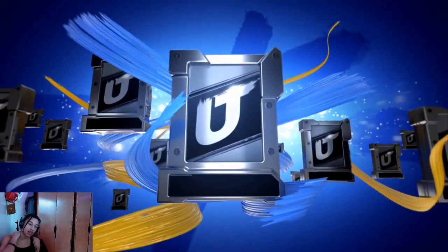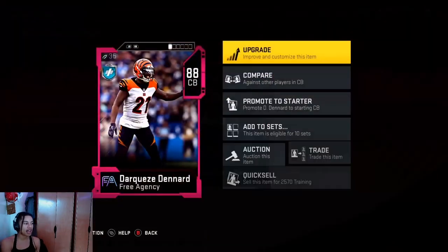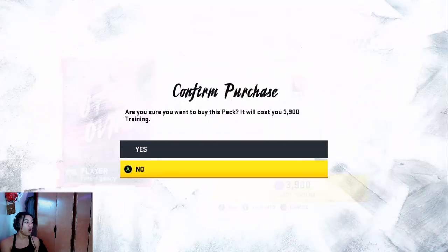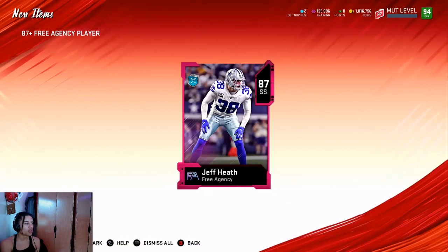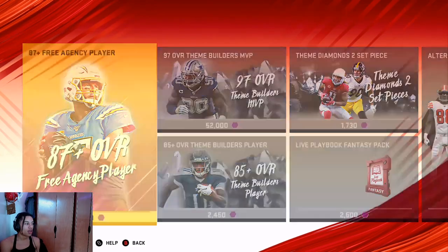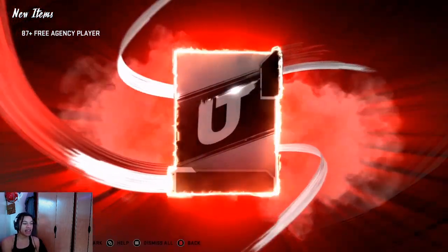What you kind of bank on with this method is pulling 94s and 96s to bring you back out of the hole. Don't ask me why this works, because in reality it shouldn't work — if you pull all 87s doing this method you lose 15,000 training. But you never seem to lose long-term. You go into a hole sometimes, but it always brings you back out into crazy profit margins.